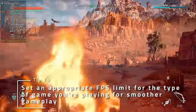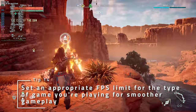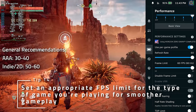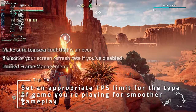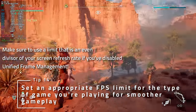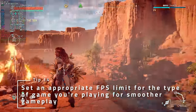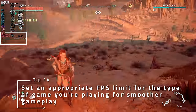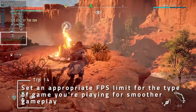Rather than going for the most FPS possible, you'll likely have a better experience by setting the maximum frame rate between 30 and 40 for most AAA games, and 50 to 60 for most indies. If you disabled Unified Frame Management, make sure that you set the refresh rate of the display to an even multiple of the maximum frame rate for the best experience. In general, you want the line on the frame time graph on the level 2 to 4 overlays to be the flattest possible.